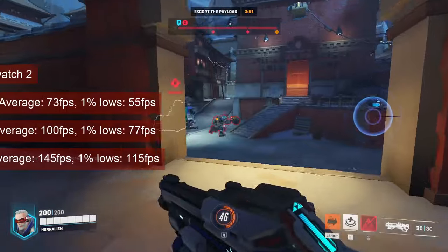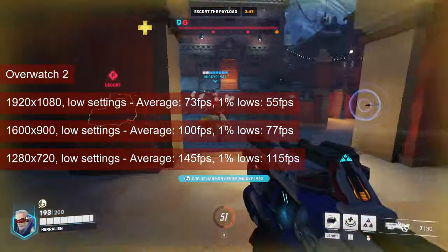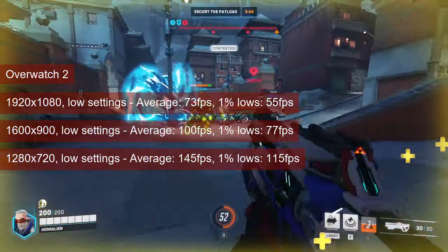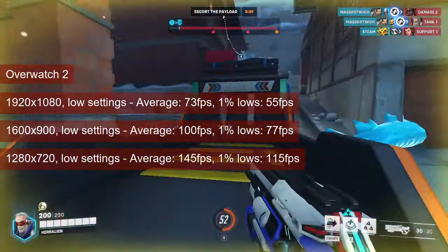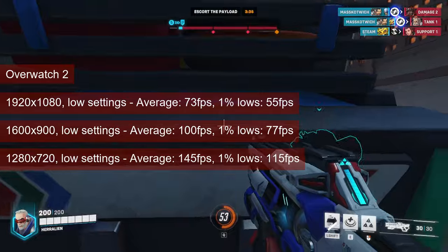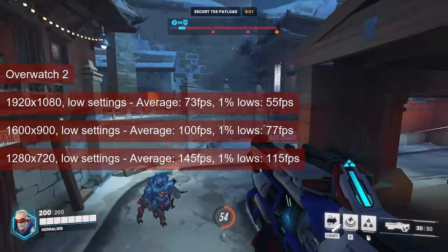Overwatch 2 runs on average at lowest settings between the low 70s at 1080 resolution and 145fps at 720 resolution. While the 1% lows in the mid 50s might seem okay at 1080 resolution, lower resolution will have that metric in the 70s or even above 100fps — something worth noting since most players of this game are quite competitive.